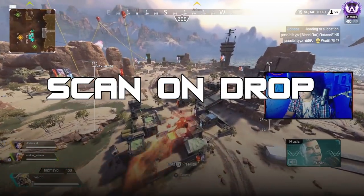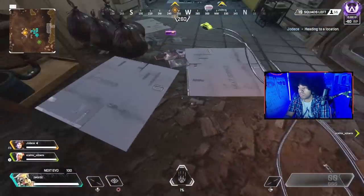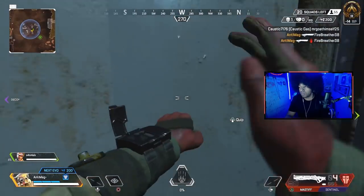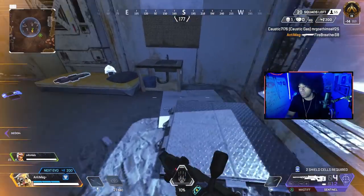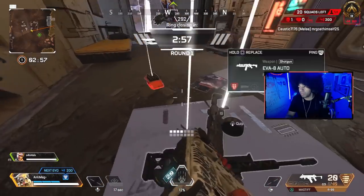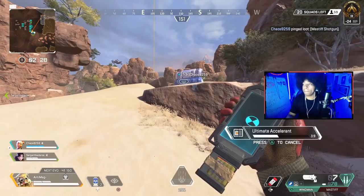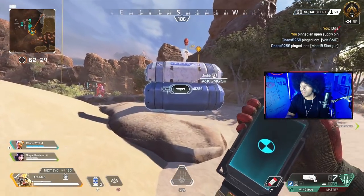For the early game, like I suggested in my other videos, I recommend landing somewhere quiet and far away. But whenever you land, you should always scan the area first, because enemy teams sometimes land with you without you noticing. That initial scan could give you an advantage on a potential early game fight. While you're looting, also look out for ultimate accelerants. Seriously, you should really be using these.